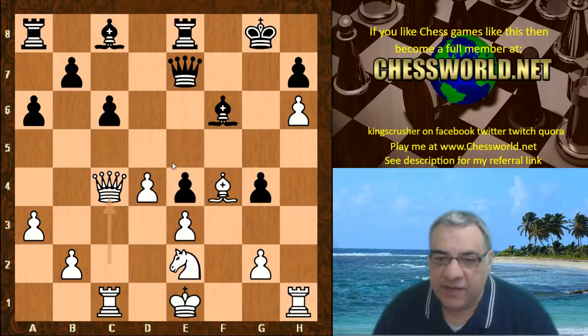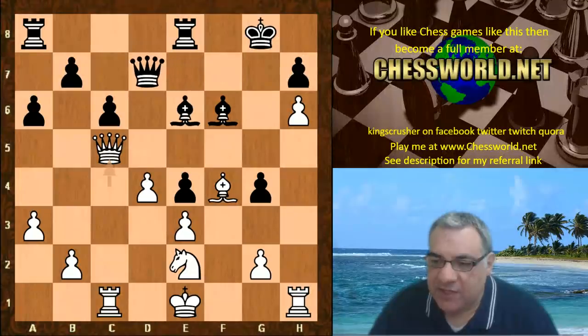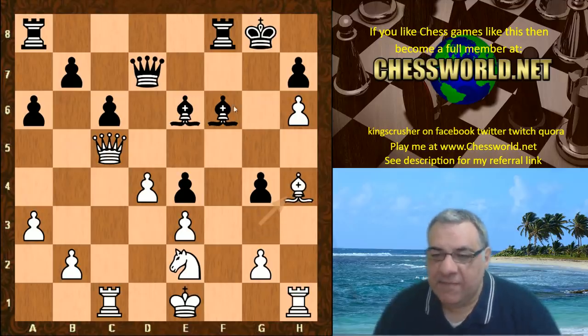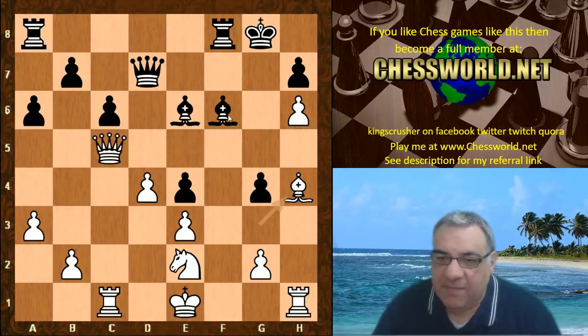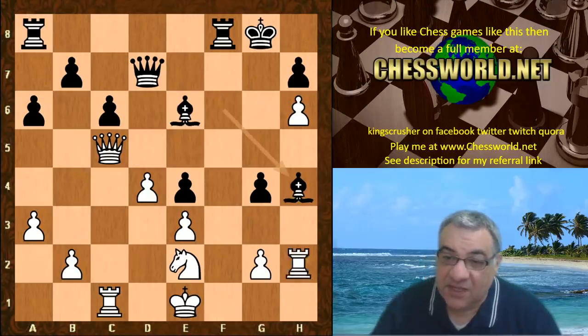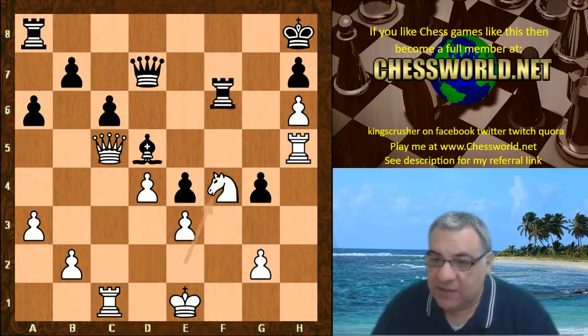So we have Bishop c4, d takes - some structural damage. Counting pawns: 1,2,3,4,5,6 versus 1,2,3,4,5,6. Offering exchange of queens here with Queen d7, that's rejected. Bishop g3, Rook f8, Bishop h4 - trying to soften black up a bit further on the dark squares, getting rid of the dark square defender. Black doesn't want to put the bishop on h8, so just plays Bishop d5.